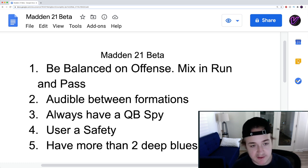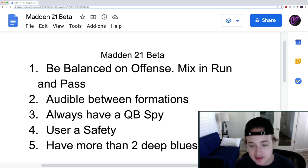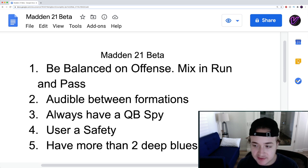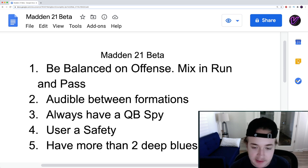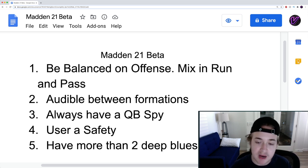Now for some defensive tips. Number three: always have a QB spy. Even though in the beta two of the teams have pocket QBs, I'm spying every single play. The reason is that the pass rush this year is tuned down a lot, so the difference between rushing three and rushing four isn't that much. When I know my opponent's going to pass, I've just been rushing three with a QB spy.